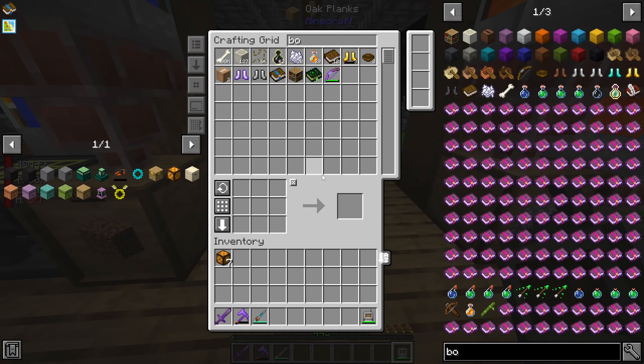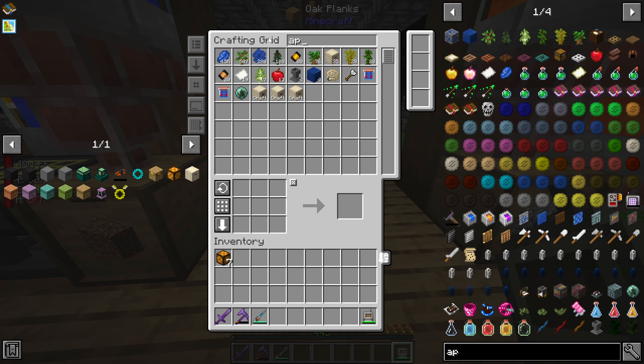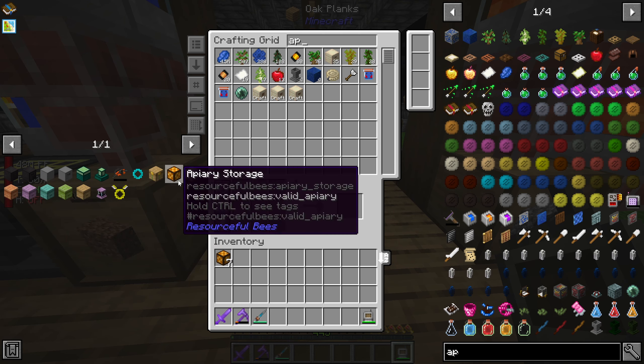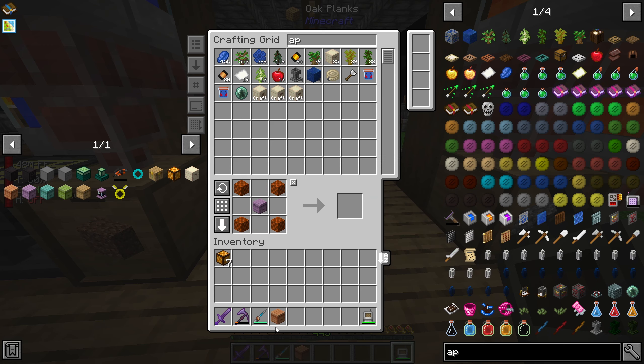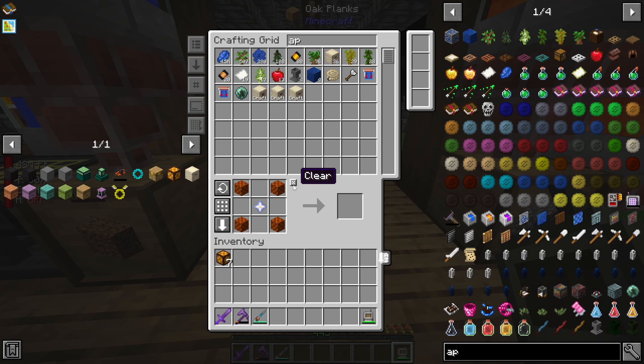I've gotten to the point where I may have already made a few apiaries - not intentionally, but I was crafting some of the hives and managed to craft like 4 stacks of each one, and I just decided to go ahead and craft up as many of them as I could. But I actually ran out of honey blocks, so now I have enough to make one more apiary. I got enough grass - I've used up pretty much all the grass. But right now since we're out of honey...